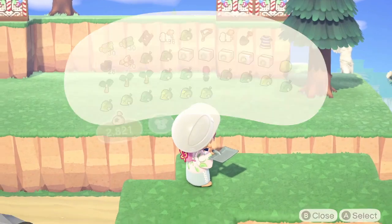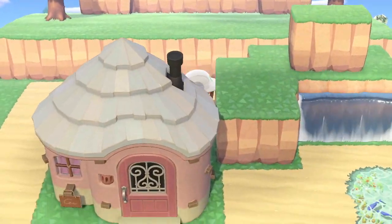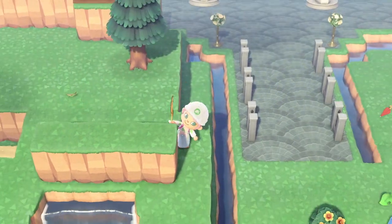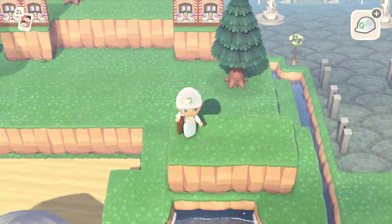I want to add another layer to this waterfall as well. I didn't add enough pieces to the bottom, so I went ahead and did that. Now I'm ready to add that second waterfall — I want the second waterfall to run into the bottom waterfall. I think that looks really cute.